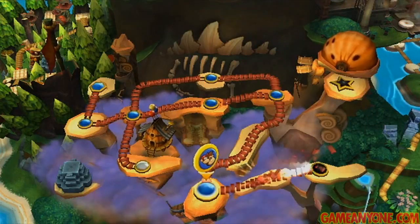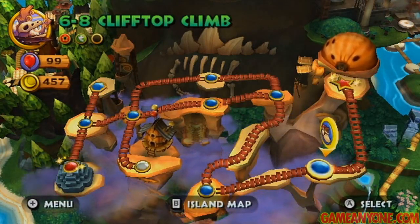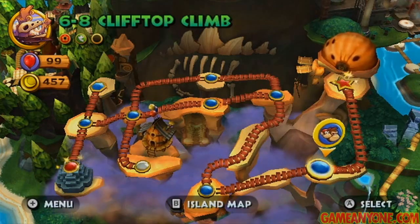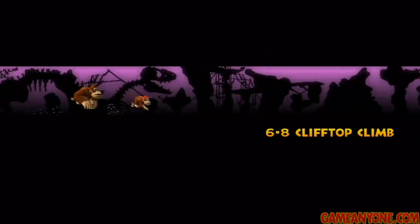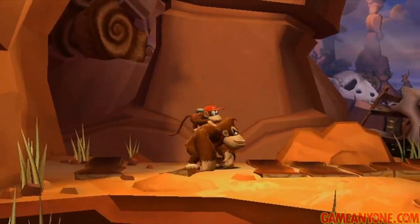We're just about finished with the cliff, which is good. The next world is actually really cool — something to look forward to. We're going to 6-8 Clifftop Climb, and as you can see it's blue. That's just a mistake on my part — I accidentally completed it in practice and don't have a backup file to go to. The only difference is that the puzzle pieces will be transparent this time instead of filled in, and we won't get a running counter, so I'm just going to have to keep track of them myself. There are only five in this level.